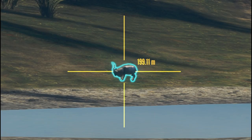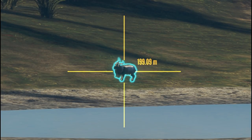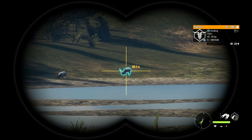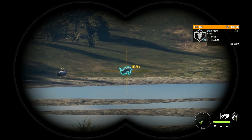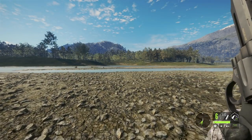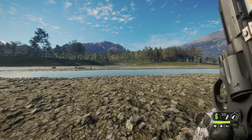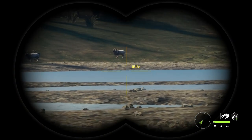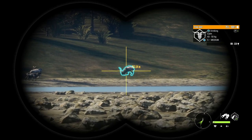Oh my gosh, I cannot believe what I'm looking at right now — we finally found ourselves another level five feral goat, and this one is a mixed feral goat. That is so cool. I'm extremely excited to get this guy on the ground, but I think we're going to do it with something we haven't used in a while — the .357 Magnum. I think that's going to be a really cool challenge. It does appear that 75 meters is the highest distance we can zero this to, so we're going to try to get to around that.